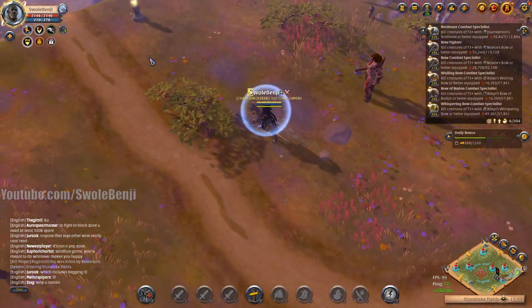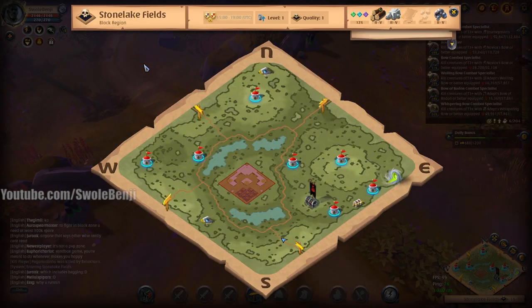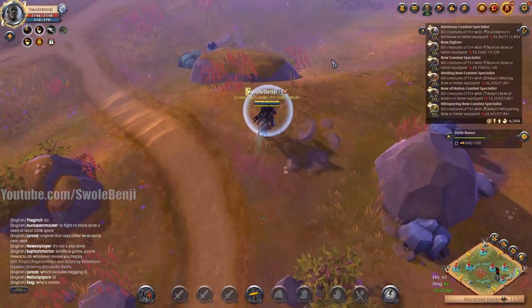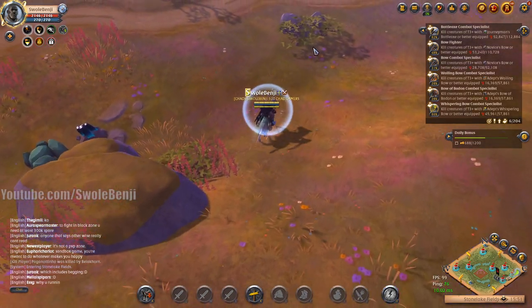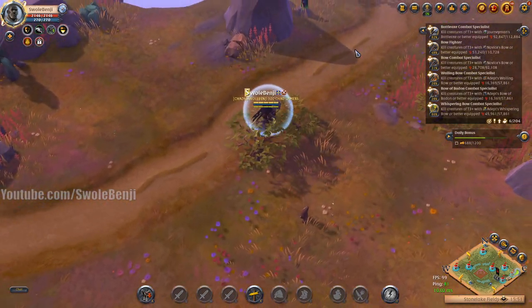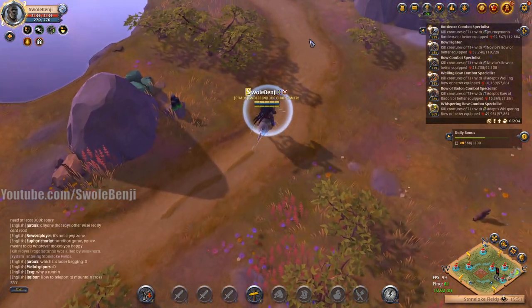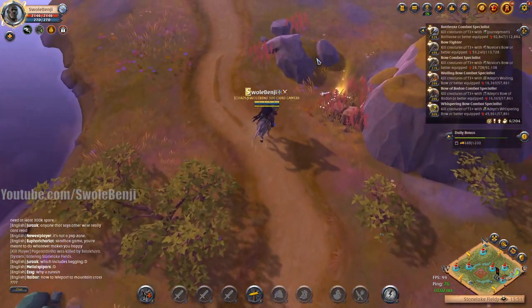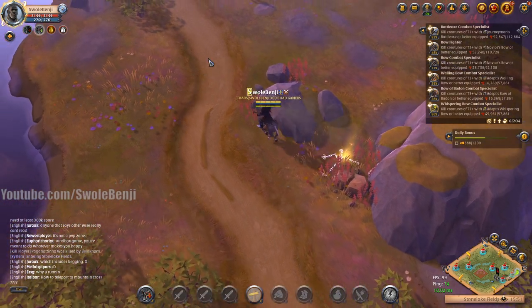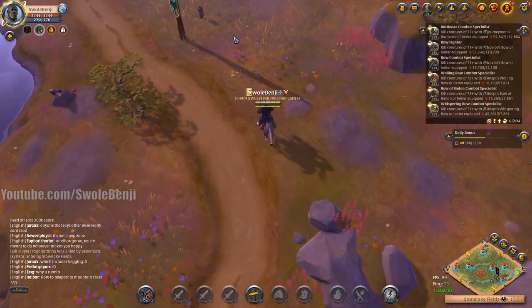We're not going to try to dismount a mounted player - that's not what this build is for. This build is specifically meant to go invisible, stand next to someone, and blow them up as fast as possible before they can react, then grab their loot. You can also check bodies along the way and see if there's anything you might like.